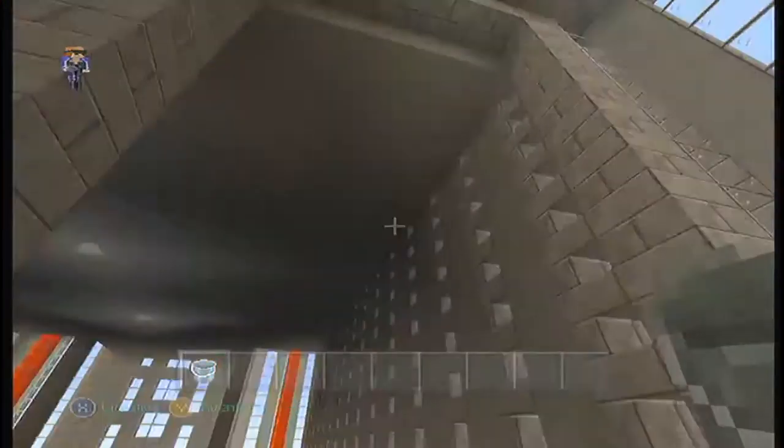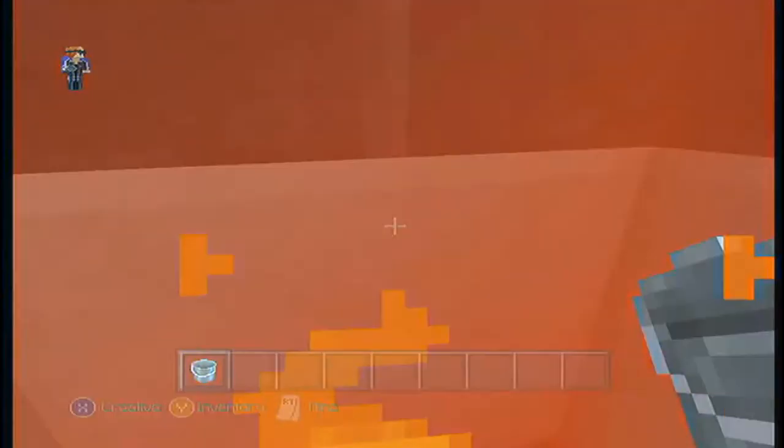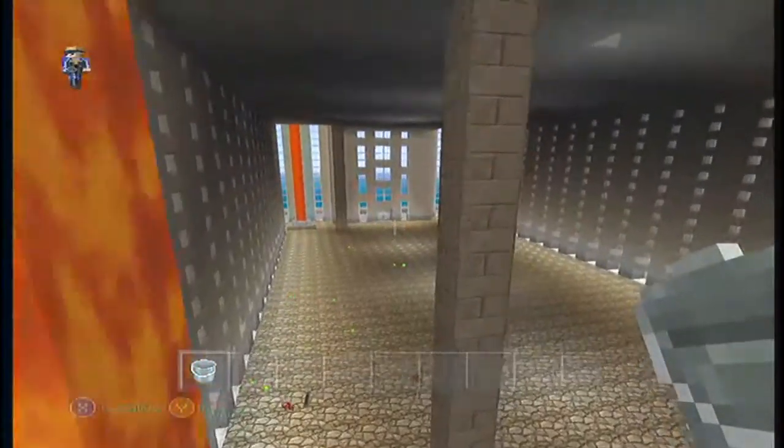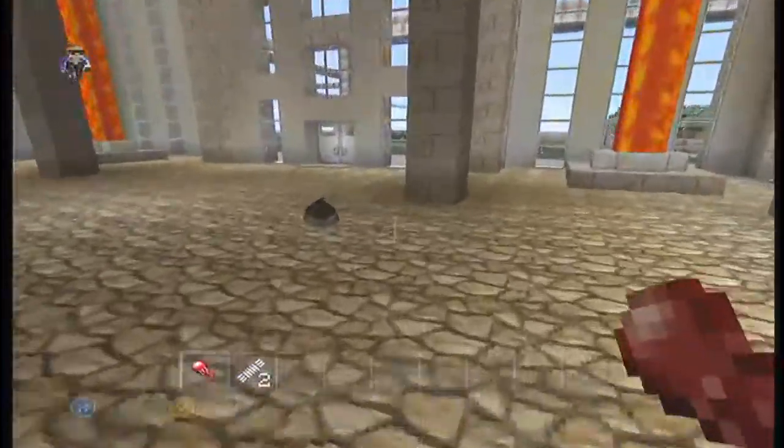We're gonna take away all this lava. I'm just flying up there real quick. I'm glad it doesn't slow you down like it used to — I think they made it so that when you fly through lava and webs and water, you can just go the same speed instead of slowing down. Which was kind of good for effect, but not really — not when you're trying to build and go fast. So we're gonna let that lava drain.